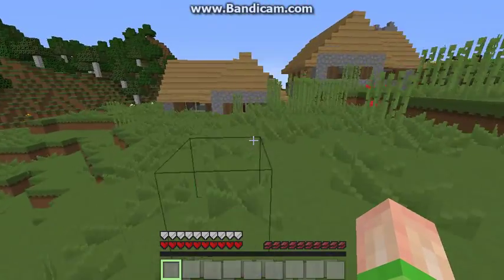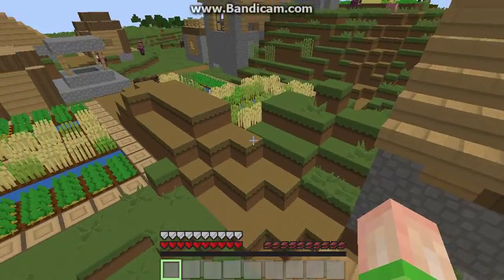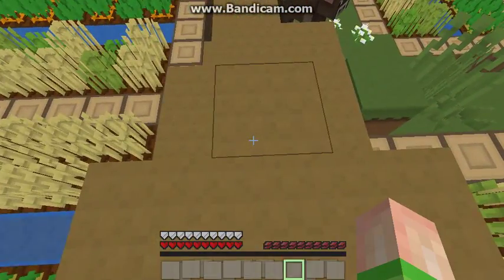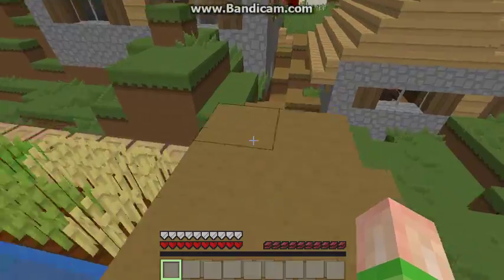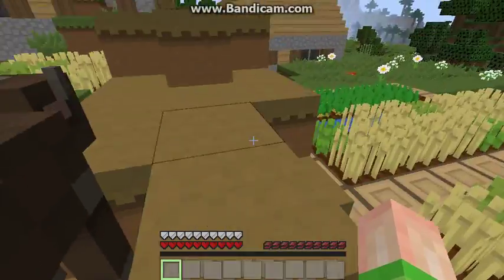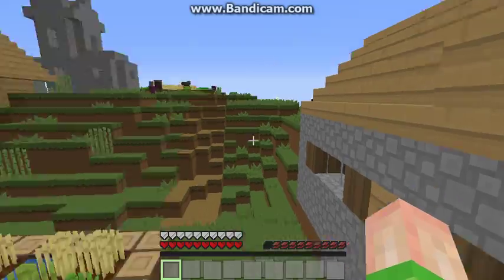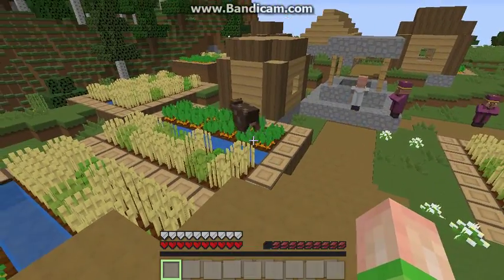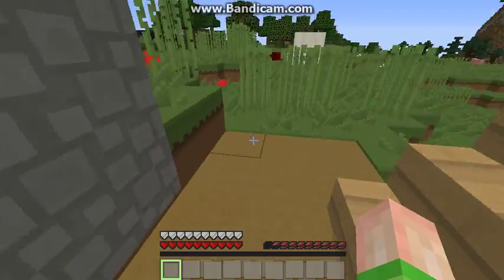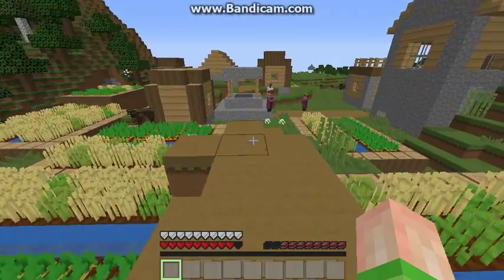I made this right beside a village, which is good. Villages used to have gravel passageways, but now they have a grass path block — if you just use a shovel on grass, you get that. It was first implemented on mobile, the Pocket Edition. Also, if a village is on water, the passageways are wood.